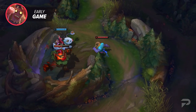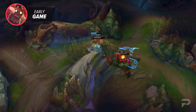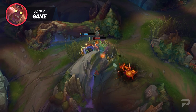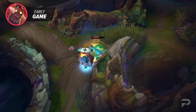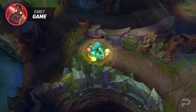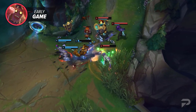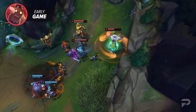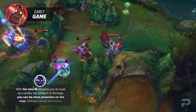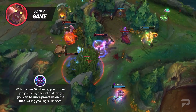Old Mundo wasn't actually tanky at all without his ult up, meaning he was pretty vulnerable to being blown up in early game skirmishes, and usually resulted in a boring playstyle — you'd just power farm your camps, and counter-jungle the enemy jungler on the other side of the map. Now, though, with his new W allowing you to soak up pretty big amounts of damage, you can be more proactive on the map and willingly take skirmishes. This is big in the current meta, where pretty much every meta champion wants to fight as much as they can, and counter-jungling isn't quite as effective as it was before.